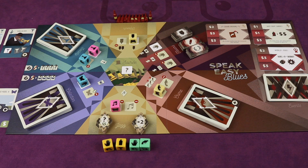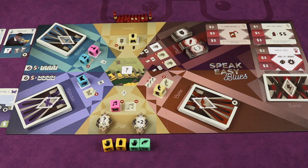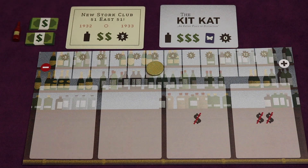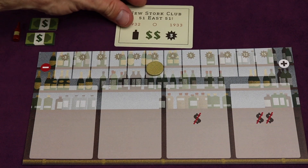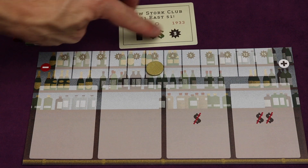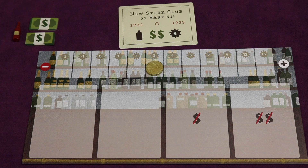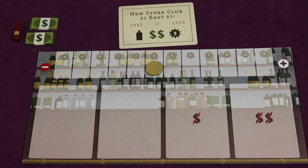Here's the board for Speakeasy Blues. Over the course of the game you'll be getting points in a myriad of different ways, using different colored dice from a pool to take your actions — dice drafting. Each player gets their own speakeasy and at the beginning of the game they'll get two cards and choose one to be their speakeasy. Each one has a name and gives you certain starting things that make you a little different. In this case we are the New Historic Club 51 East. We start with three reputation — reputation is important, going up and down depending on which actions you take.